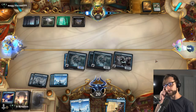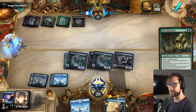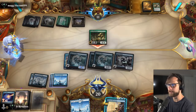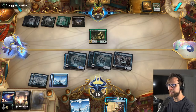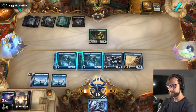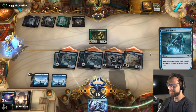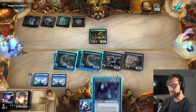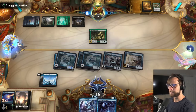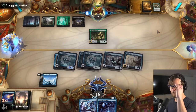Now we just have Brazen Borrower up. Hopefully they don't have a sweeper this turn — that would certainly not be good for us. I'm kind of assuming they don't run a ton of sweepers given the cards we've seen so far. This does not have reach, so I'm going to overcommit — don't know that this is a good idea, but we're going to try it. Let's go ahead and attack in with everything. We do get to draw the extra card. That's a beautiful draw. We actually just get to leave up either a counterspell or the Adversary if they try to remove too many of our threats.